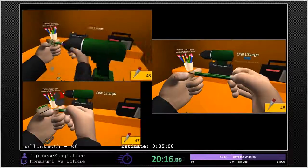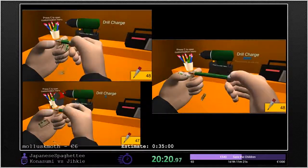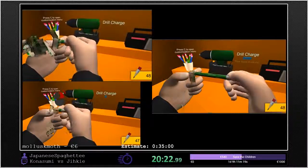Also, something to note: if your drill is in the red — if that bar is red-colored — then you cannot use the drill until it becomes blue again.